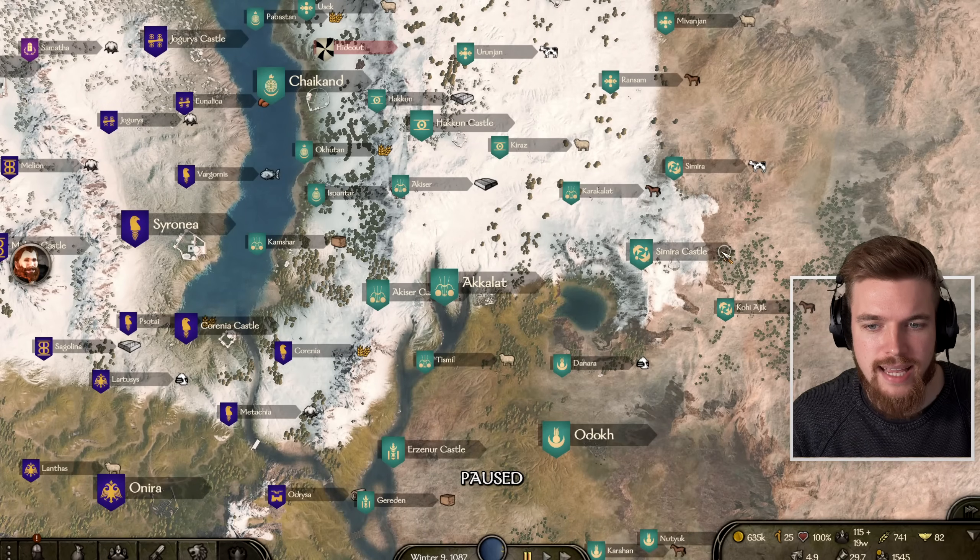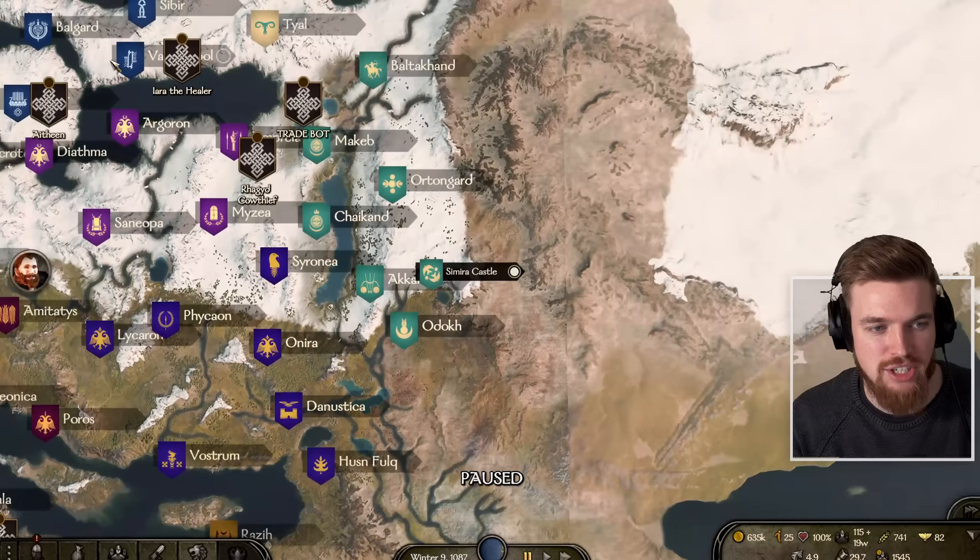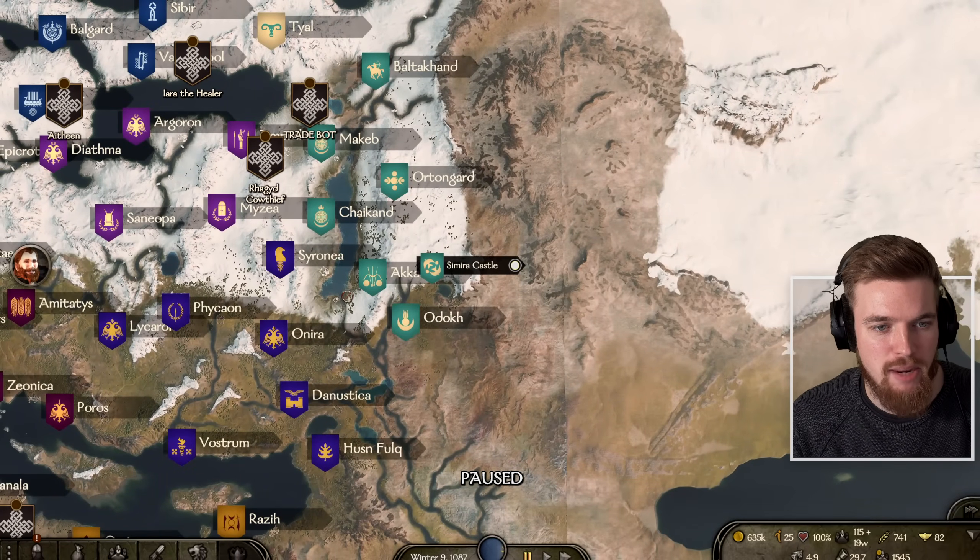If you're making your own kingdom and you have a castle in a location like this you're going to end up at war with all three of these factions at once and then you'll have to pay them to make peace with you, and that's going to be an extremely expensive situation. The best castles to take in Bannerlord are actually isolated towards the edge of the map deep within one faction's territory. For example, if I was to take Simira Castle, only the Khuzaits would declare war on me because all of the other factions are miles away.